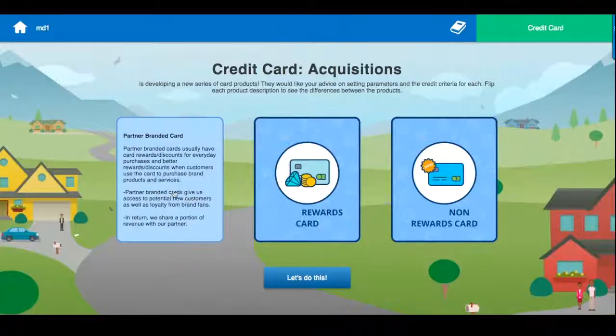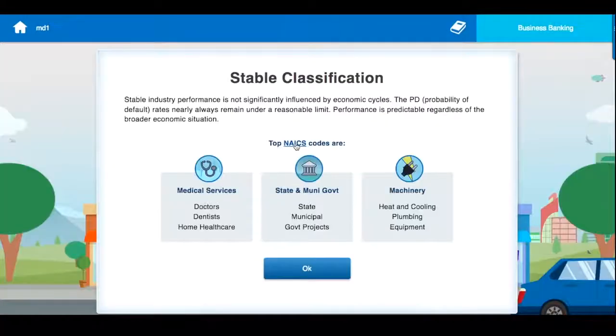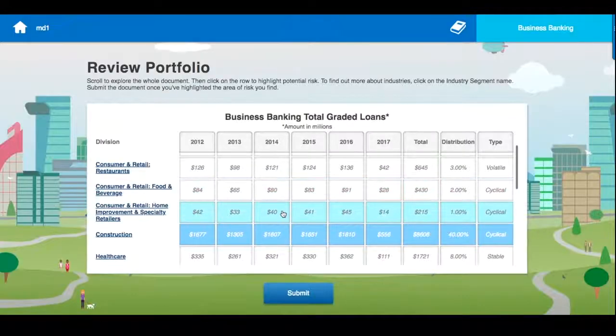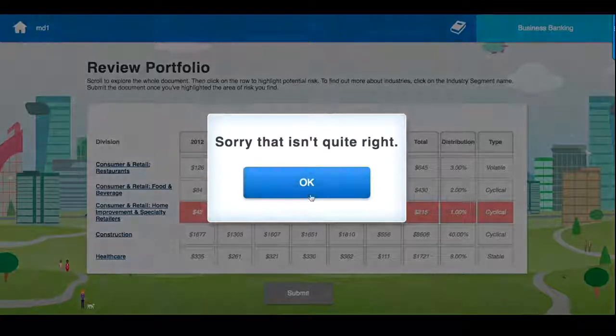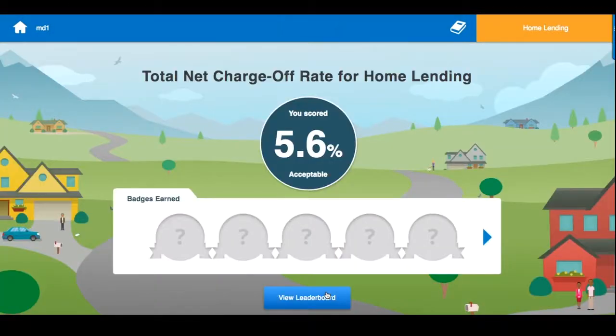During each lesson, employees take on different roles in order to manage the portfolio provided to them at the beginning of the module. The goal is to balance out the portfolio through a series of decision-based activities in order to reduce the overall risk as measured by the net charge-off rate.